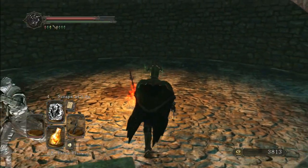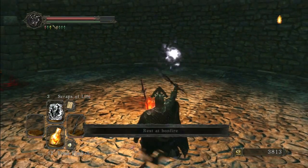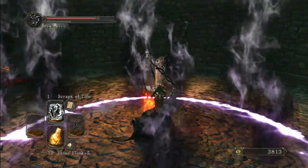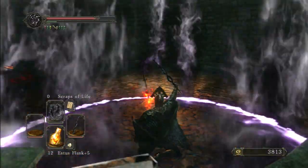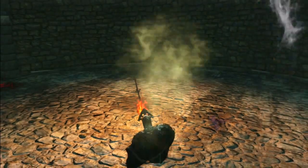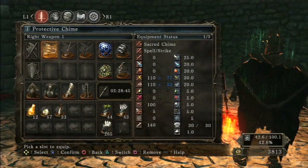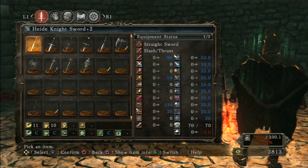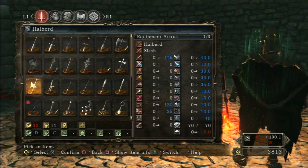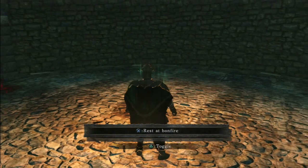Number 5 is the Black Witch's Staff, and it should drain less than Caitha's if Caitha's is indeed number 6. It's really close — you might not be able to see it on YouTube but you can tell on a regular TV. The Black Witch's Staff with lightning spears lands to the right of the center arrow on the Chloranthy Ring. Number 4 is the Priest Chime, and I'll show the top three by themselves.